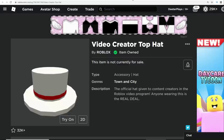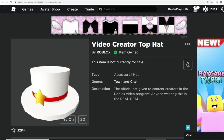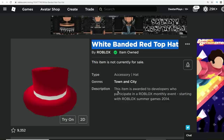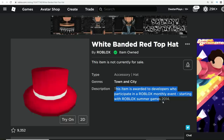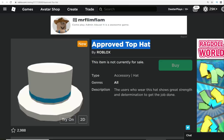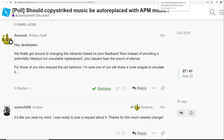There are other hats on the platform we've seen. The Video Creator Top Hat is for people in the Roblox Video Star Program, and if they're wearing it you know that person is actually legit. There's also the white banded red top hat, which is awarded to developers who participate in monthly events starting with the Roblox Summer Games 2014 — that's a developer-based one. The approved top hat is another one more for the developer community. I think it's great they're getting more stuff in for the developer community.